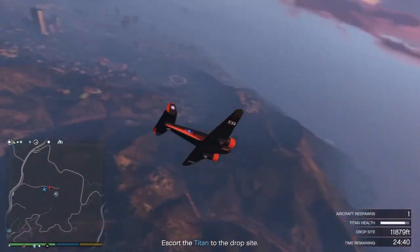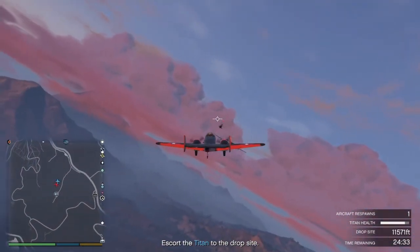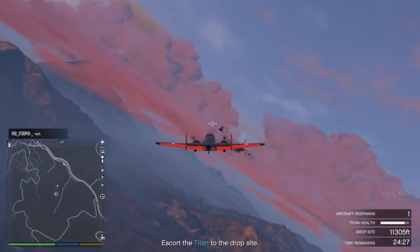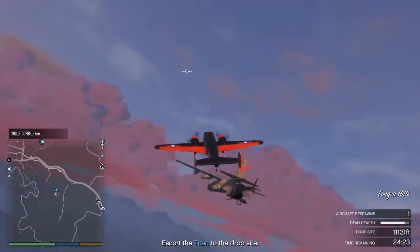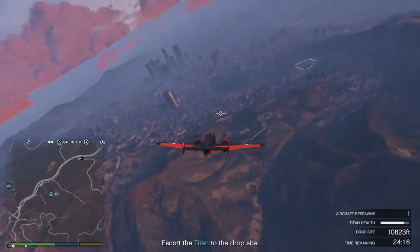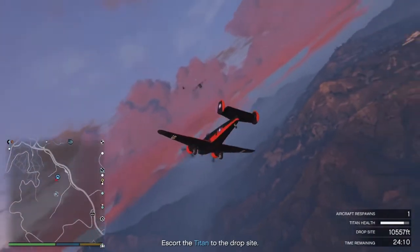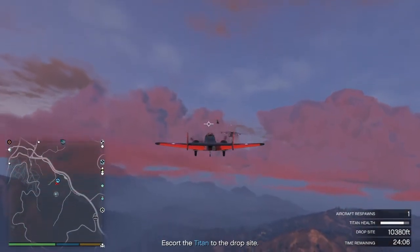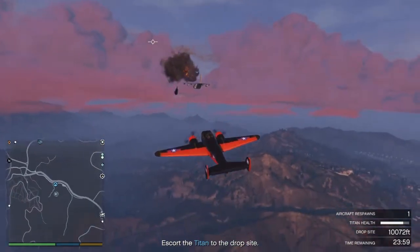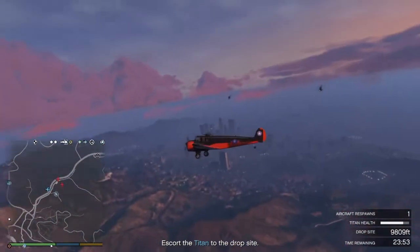Most fights in this game, especially in 2020 where everybody's in an Oppressor Mark II or any weaponized vehicle with great missiles, it's just not going to happen. This is a good aircraft for dealing with NPCs, but for PvP the only thing I'd recommend is putting chaff on it and always using ghost mode. Because all they're going to do is pull out anything with a homing missile and you're done — even if they're on the ground with a homing launcher, you're kind of screwed.